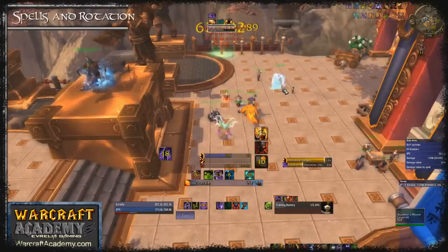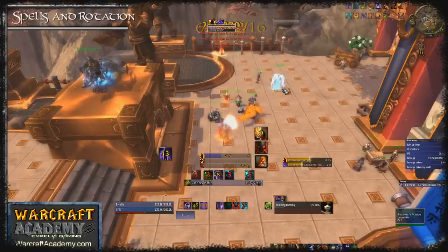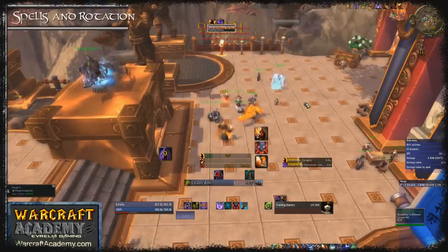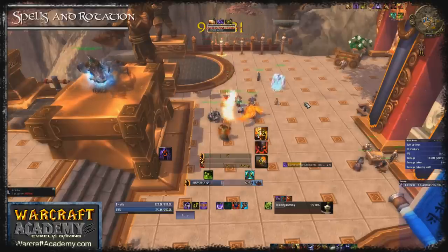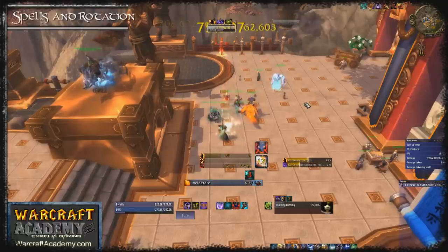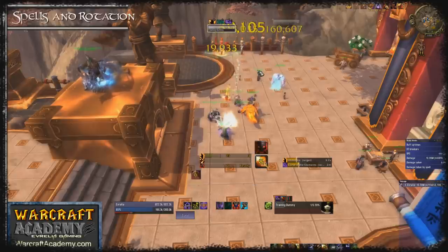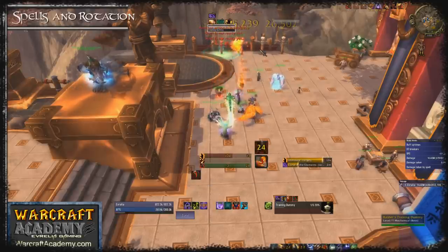Remember that Chaos Bolt consumes all 3 stacks of Havoc. You would use Chaos Bolt with Havoc on fights such as the Fallen Protectors or the Dark Shamans. There are some fights where you have multiple targets but it does not benefit your raid to DPS the secondary target — a good example is Paragons of the Klaxxi. On fights like this it will be a waste to Havoc a Chaos Bolt since the damage doesn't contribute to your raid. Instead use Havoc with Incinerates — the cleaved Incinerate won't matter on the off-target but you'll generate extra burning embers, resulting in an effective DPS increase.